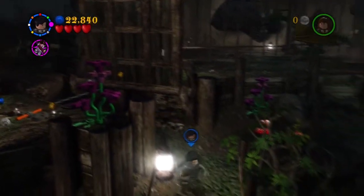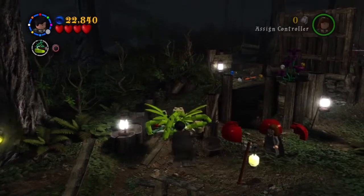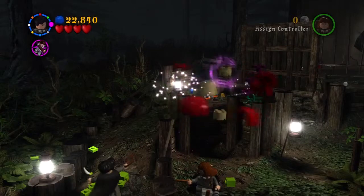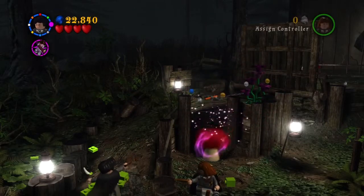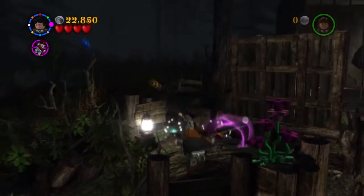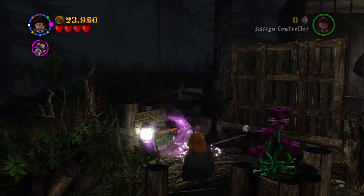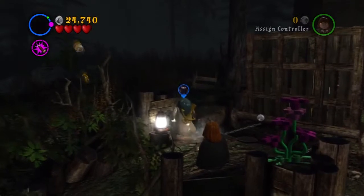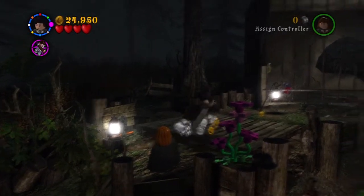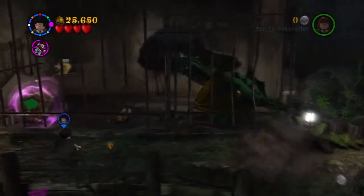Back here there is a purple stud as well as two blue ones. I would suggest getting those if you're having a problem getting True Wizard in free play mode. That's something I'd recommend each time you go to a level — if you have many thousand studs to collect before True Wizard, search the corners because there are often purple or blue studs there.